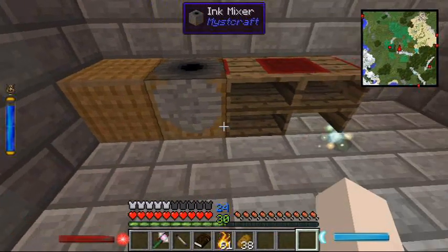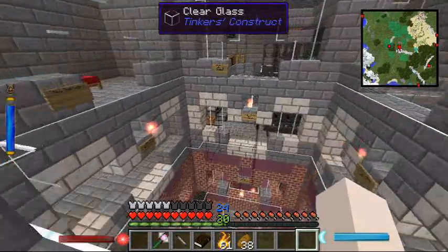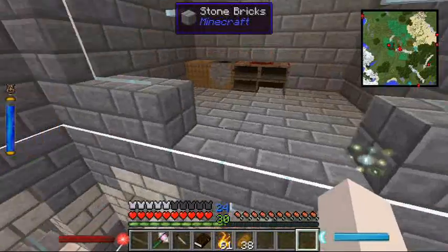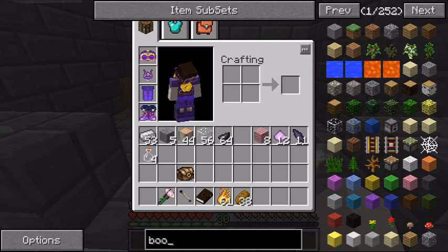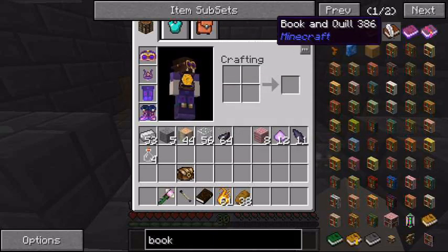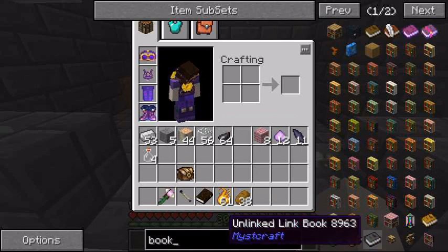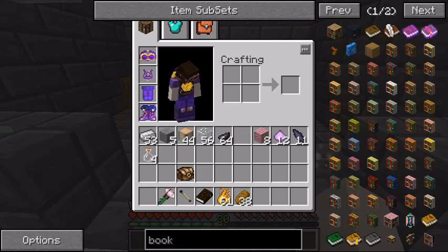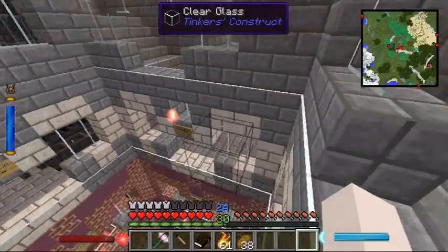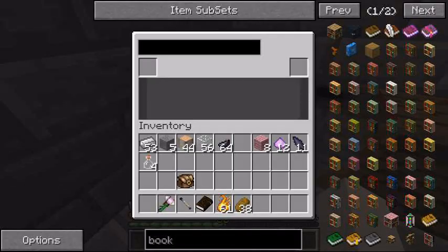I've got three books that I want to make: a notebook, a linking book, and a descriptive book. Unfortunately, NEI hasn't told me the recipes for these, because it doesn't use an NEI-compatible block — it uses the bookbinder. But if I remember correctly, I need leather and paper.